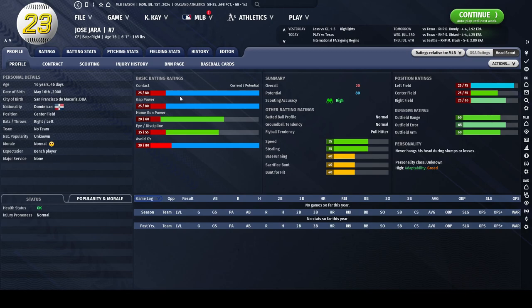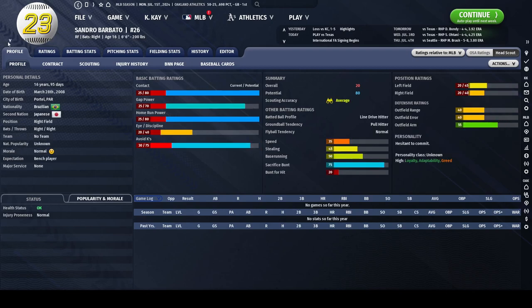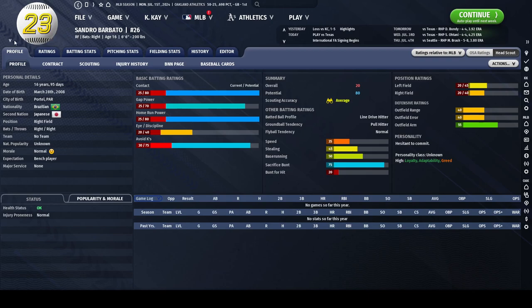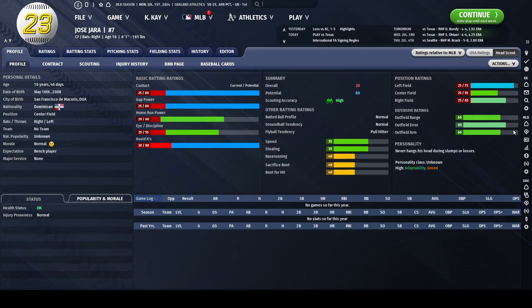Next up we have Jose Barra, who is a center fielder. Looking at what he has to offer, we can see that he has an even better bat potentially than we saw with Sandro. He has a normal batted ball profile, normal ground ball tendency, and is a pull hitter when it comes to fly balls, with decent speed and stealing. His defense is much better, and he also has high adaptability and high greed.